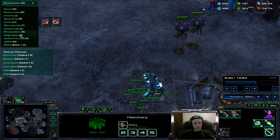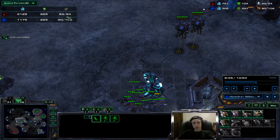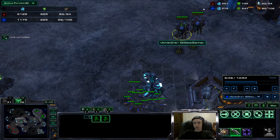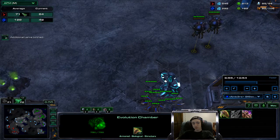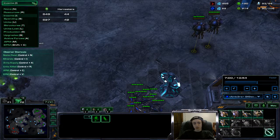Looking at the stats - this shows supply as a whole and our resources. APM 128 average - he was playing pretty slow, which was interesting. He still has two more probes than me.